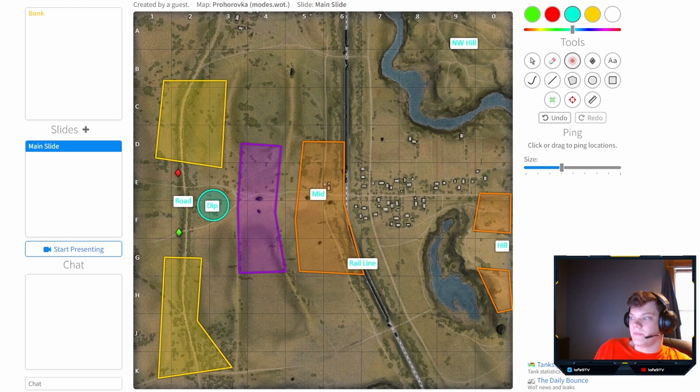First things first, we need to make sure everybody understands a few things about Prokhorovka. You've got the northwest hill here and the normal hill right here. This whole section is the rail line, which divides the map into the east and west sections. You've got mid here, the dip here, and the road right here, which goes all the way down the side — a favorite place for TDs to camp.